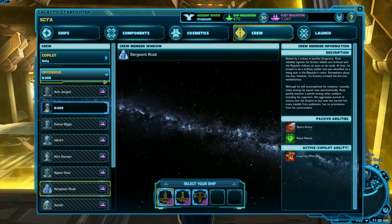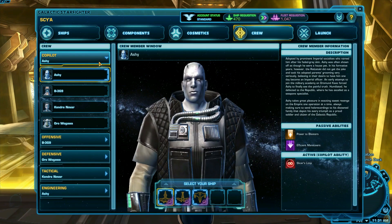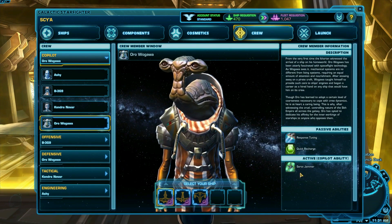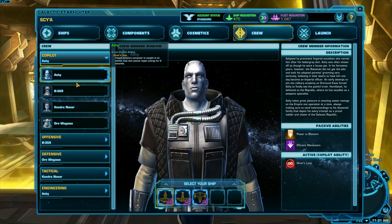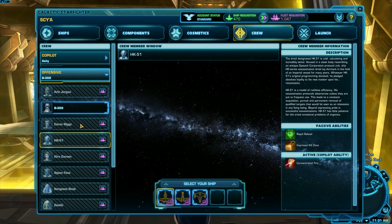Of those four crew members you choose, you'll also have to make one your co-pilot. You'll gain the active ability of your co-pilot and they'll shout encouragement at you as you play. Maxsen recommends trying In Your Sights as your active co-pilot ability. It helps a lot in deathmatch scenarios where there's a cluster of fighters — use it as an AOE and it reduces evasion, making the other team sitting ducks.